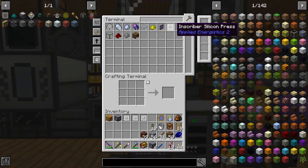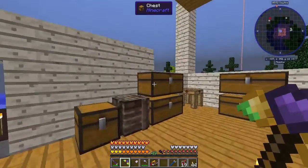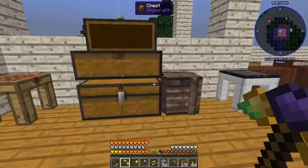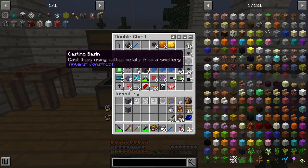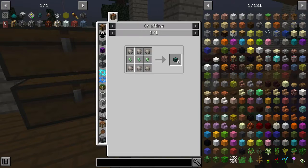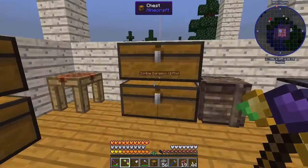We're going to need one, two, three, four — that guy has power so he is not going to be cooperative. This is not going to be too awful to take care of. We're going to want to make some item conduits. These guys are going to make things so much easier, and we're going to need a chest to be the basis of our system.